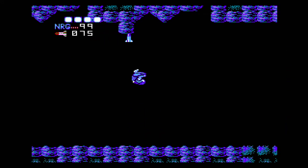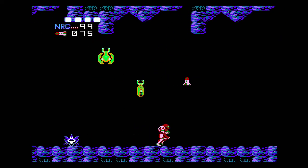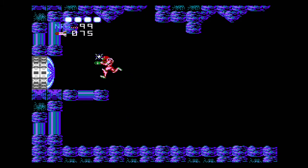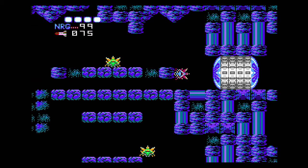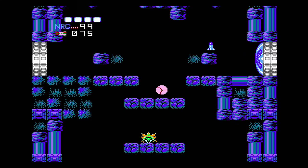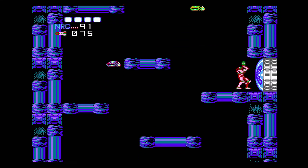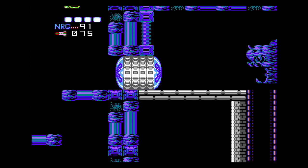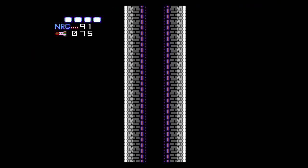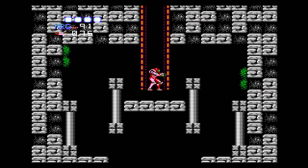I think that's pretty much everything from Brinstar — yeah, I think we've got everything. So now we're gonna be heading down to this area that we came to before, but I wasn't strong enough and ended up dying — wasn't a very good experience. But now we're much stronger and we should be able to withstand the dangers of this new area. Let's head down to what we're going to be calling Kraid's Lair. Kraid is the boss of this area — he's one of two bosses we need to complete in order to proceed to the final area.